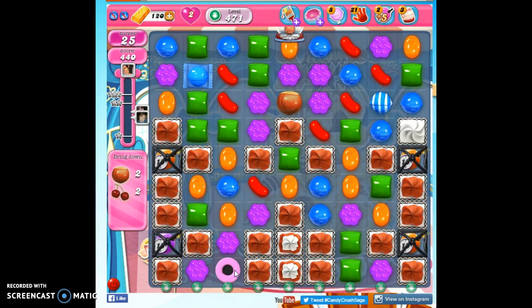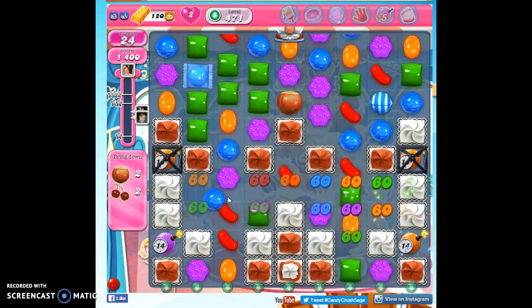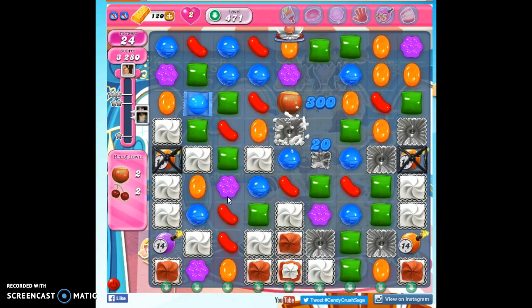We need in 25 moves to bring down 4 ingredients. They're all going to come from here speedily — we don't have to take out one ingredient before another one shows up. We can deposit them in any one of these receptacles down here, these green arrows. The thing that's blocking us, besides the thick frosting, is that in 15 moves these are going to explode if we don't eradicate them. That's why I brought the coconut wheel — it's going to help us make those horizontally striped candies that are so important to this board for success.